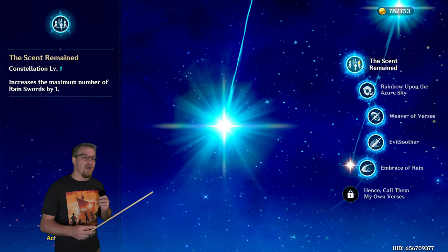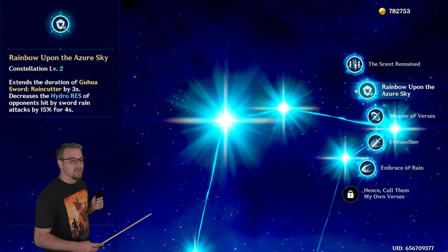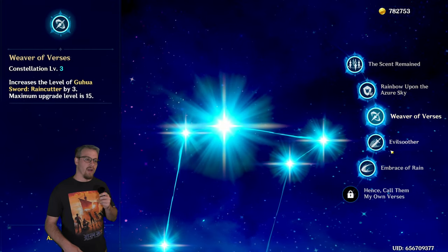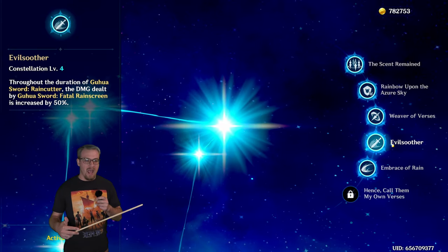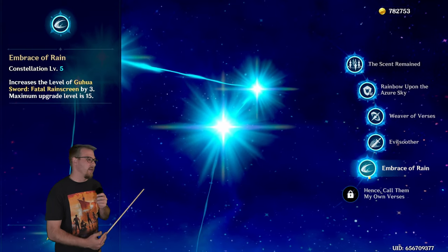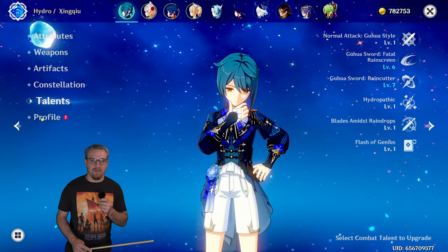His constellations: C1 gives an extra rain sword during his burst. C2, whenever his burst hits an enemy it will decrease their Hydro resistance. C3 is a normal talent level upgrade. C4 increases the duration of his burst, and damage dealt by his skill during his burst is increased by 50%. C5 is a regular talent level upgrade. His talents are 1, 6, 7.